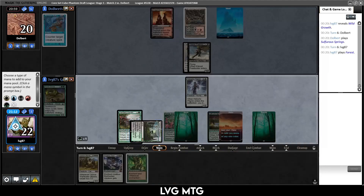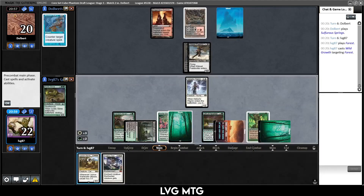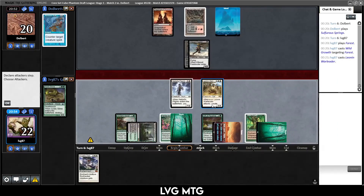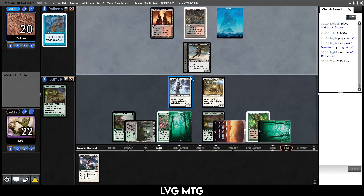They've drawn a land now — fine. They serve again. We draw forest — tap this, make a white, enchant the land, tap and play the War Leader. Unfortunate that we can't do two spells this turn. They don't counter it. No point in attacking into the Freebooter — they'll just block. They're stuck on lands but have seven cards in hand, so I don't love our position. We really need a planeswalker or something.